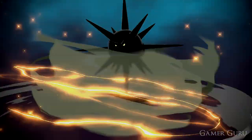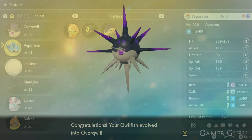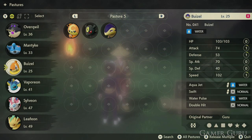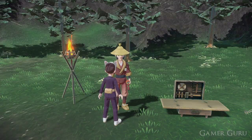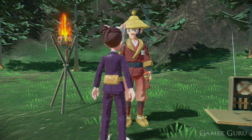Now we have all three of the required Pokemon for this request. We do need to make sure that we have all three of these Pokemon in our party — they can't just be in the box, they need to actually be in our party at the current time. The next thing we need to do is make sure we wait until the evening time as the sun is setting.